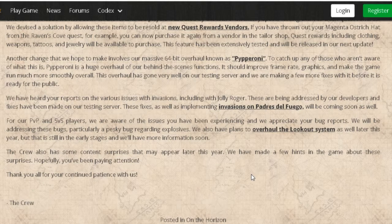For PvP and ship versus ship players — SVS means ship versus ship — they're aware of the issues and appreciate the bug reports. They will be addressing bugs including a pesky bug regarding explosives. I don't PvP personally, so I'm not sure what that is. They also have plans to overhaul the lookout system later this year, though that's still in early stages with more information coming soon. If anyone knows what the lookout system is, let me know.